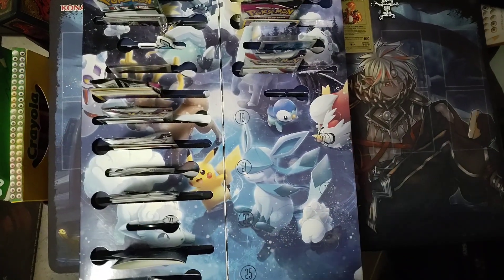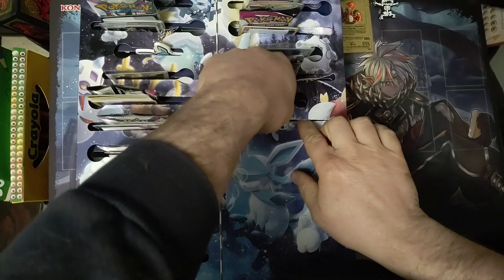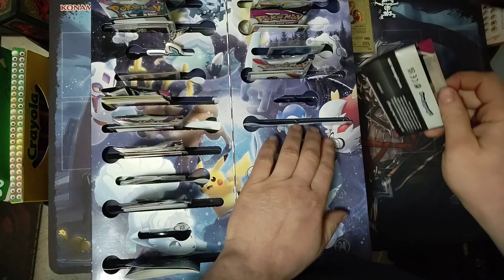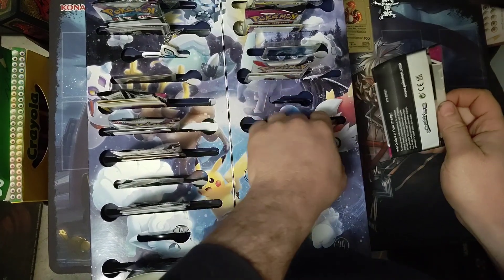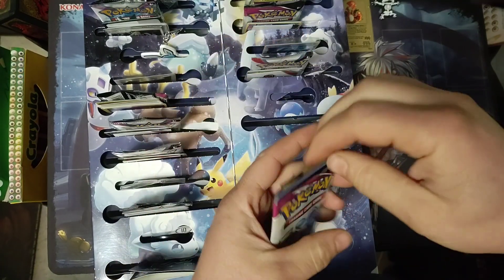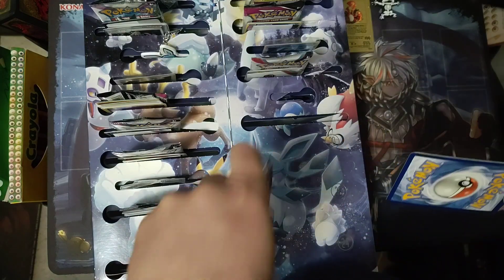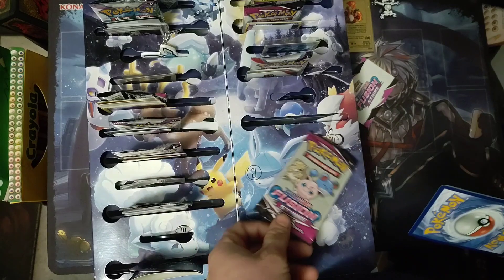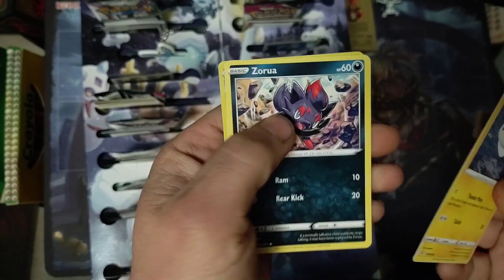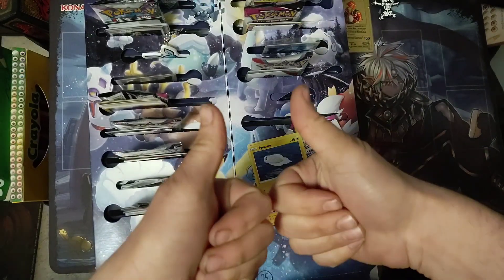Alright, today we are doing day nineteen. Cards again — I think it's a little shifted because it doesn't want to go in. There we go. So we've got a Fusion Strike Fun Pack: Tin Ammo, Zorua, and Swadloon Reverse Holo. Until next time, have a good one.